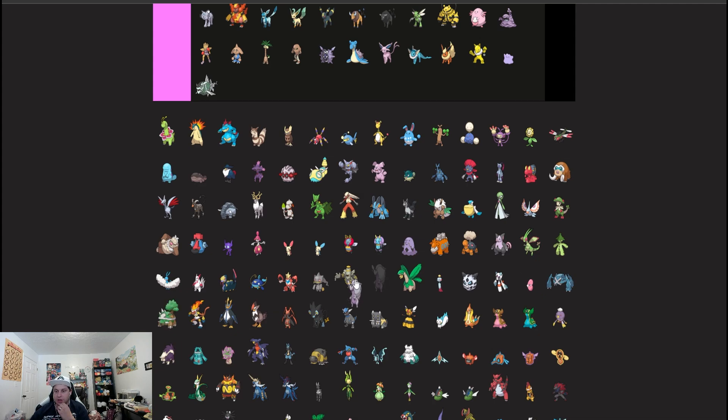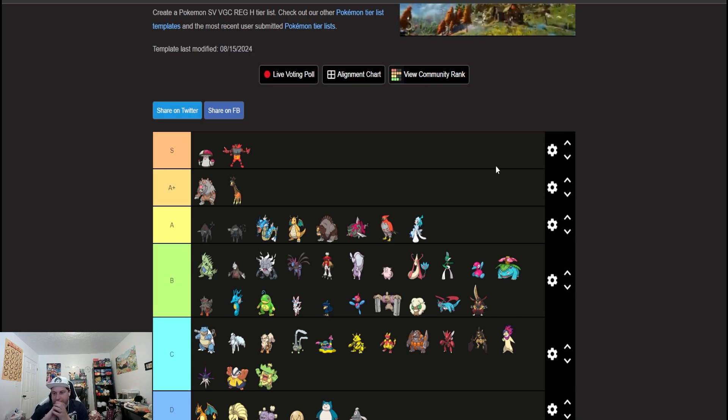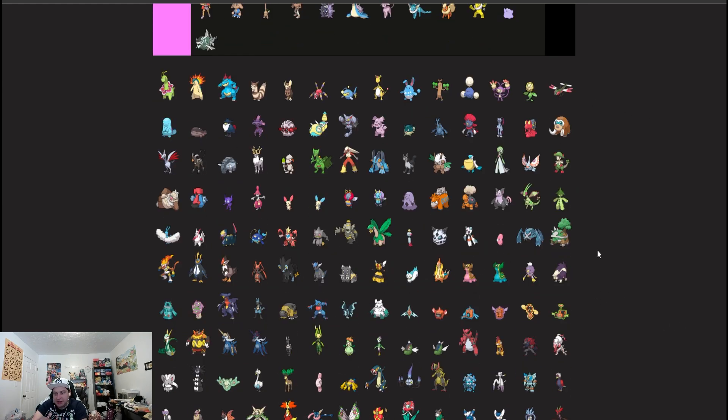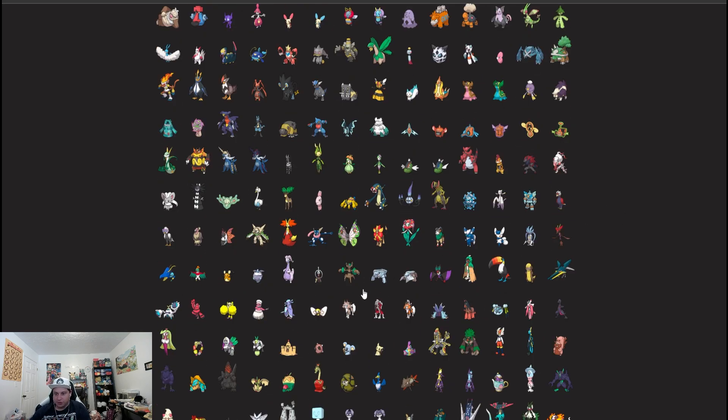I won't put regular Goodra up there — Hisuian Goodra is just Goodra but better. It could be kind of gimmicky, but you no longer really have to run Shell Armor because you ran that to get around Urshifu critting through your defense boosts. Without Iron Crown and Urshifu, critical hits are going to be fewer and far between. So pairing it behind screens with boosts, Body Press and Heavy Slam — just able to sit on the field forever and wear down the opponent's team. I think Hisuian Goodra is going to do some stuff.